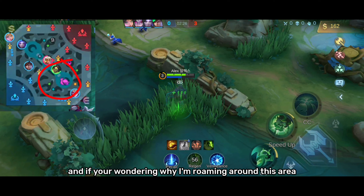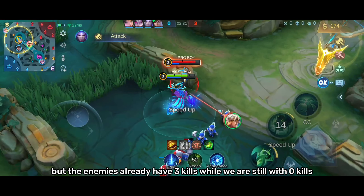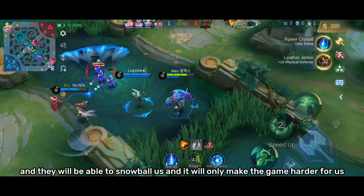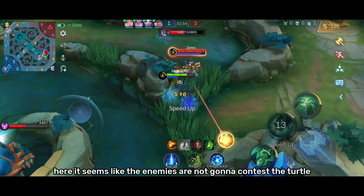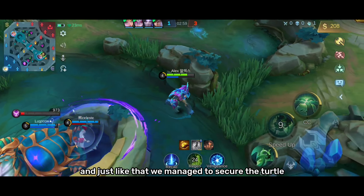If you're wondering why I'm roaming around this area instead of rotating to the gold lane, it's because the turtle already spawned. We're only 2 minutes into the game but the enemies already have 3 kills while we have 0, meaning the enemies are ahead in gold. If they take the turtle, our farm will fall further behind and they'll snowball us. So I'm giving vision to my teammates, and if the enemies start taking the turtle, we'll have a chance to contest or steal it. The enemies chose not to contest, and just like that we managed to secure the turtle — now we have a chance to equalize gold and exp.